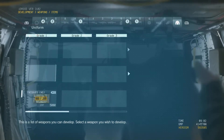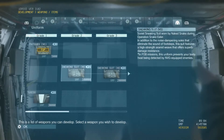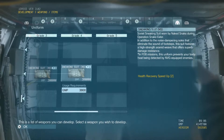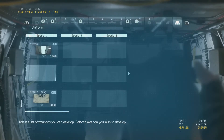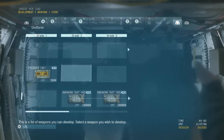So the first one is the Fatigue from Snake Eater — that's 5000 GMP. The Sneaking Suit, and this costs quite a lot of GMP. And the Tuxedo. So these three costumes are for Snake.